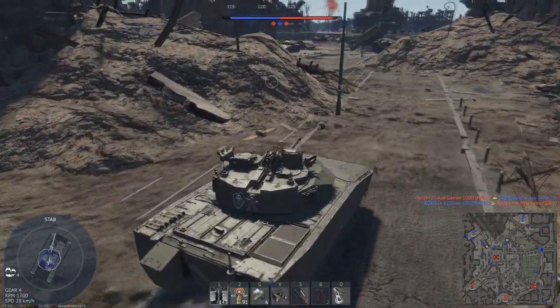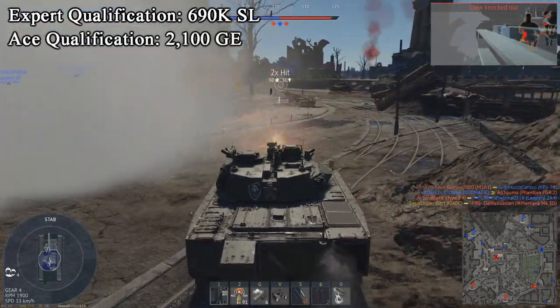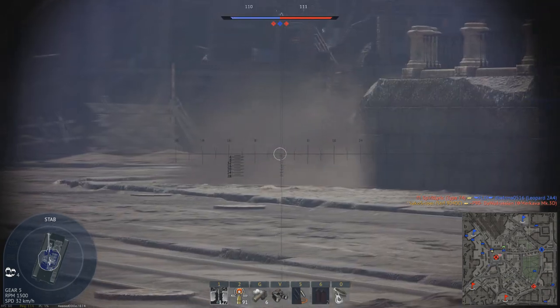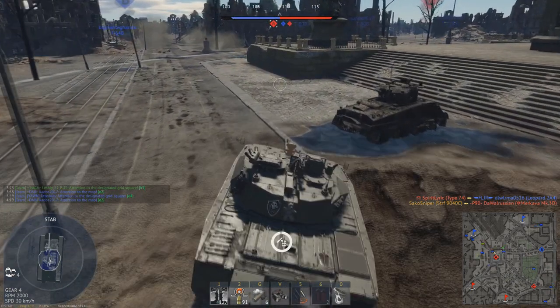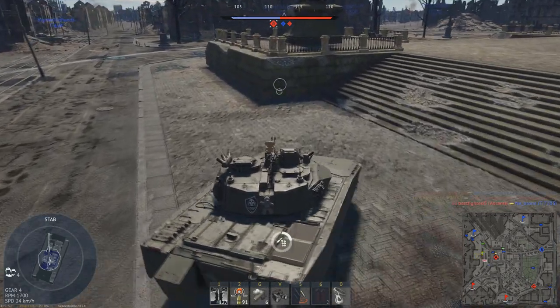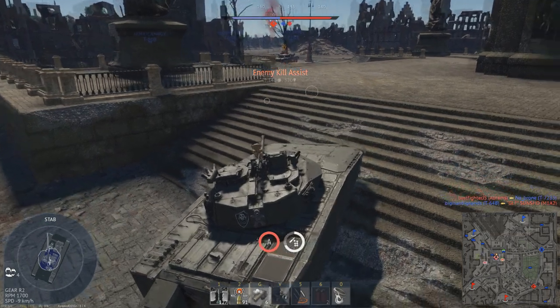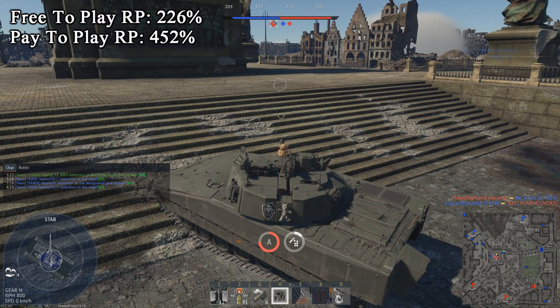You can additionally purchase the Expert and Ace qualifications for the tanks, costing 690,000 and 2,100 Golden Eagles respectively. All of these vehicles have a base RP modifier of 2.26, giving you an RP modifier of 226% with a free to play account, and 452% with a premium account.